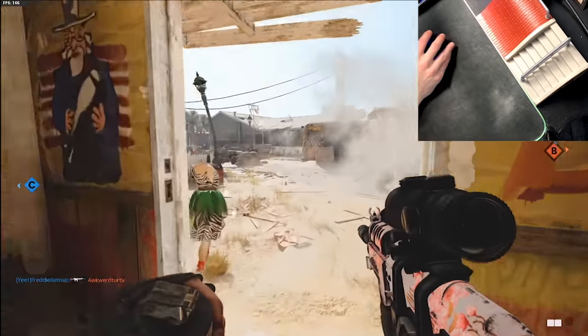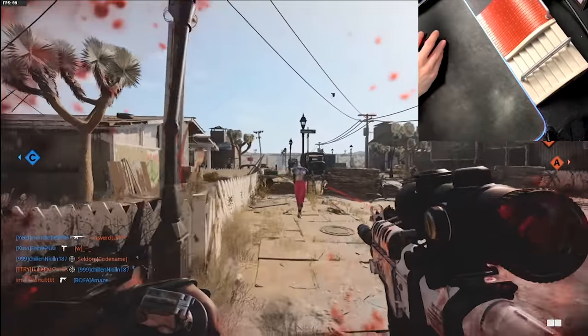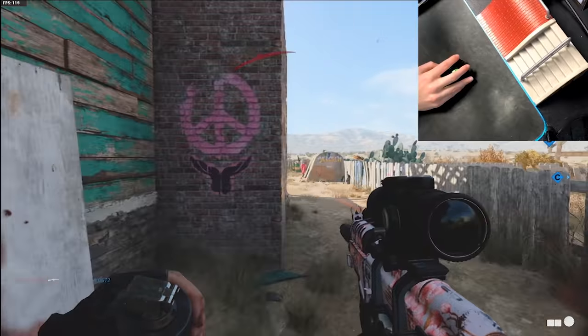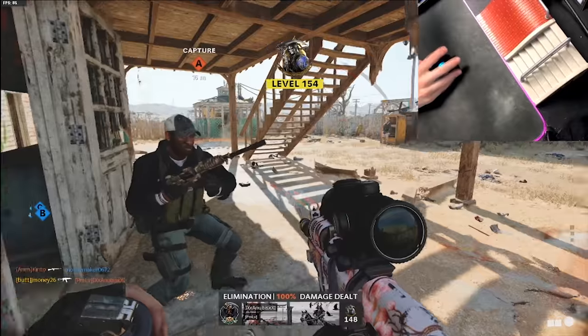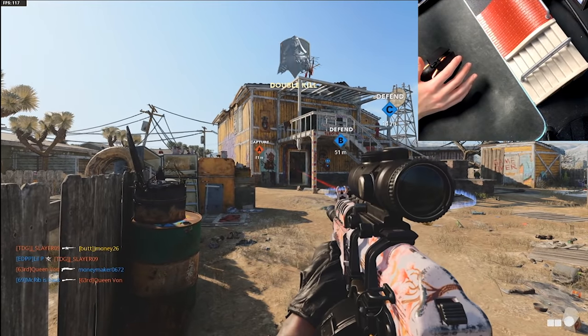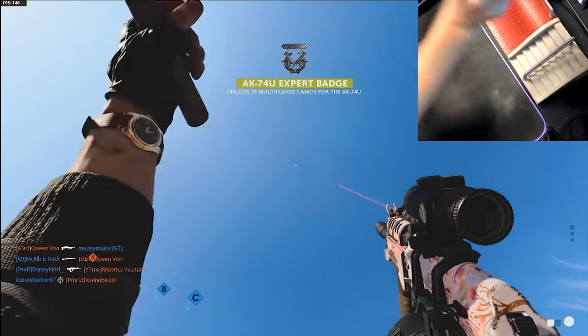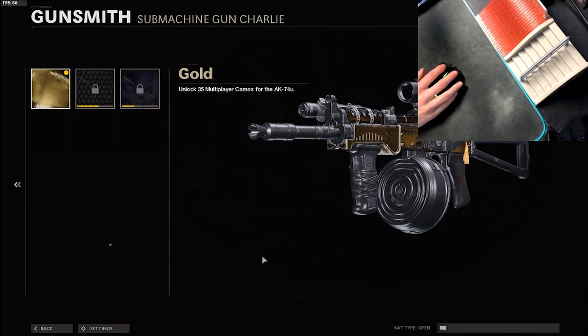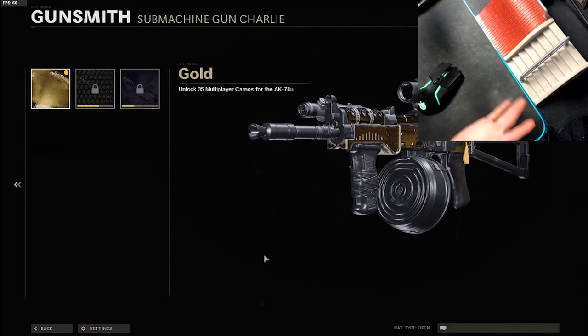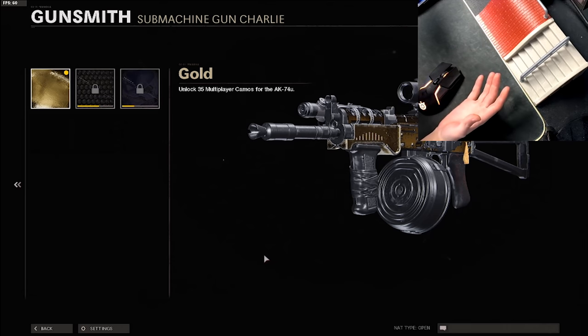Oh my God, it's always the second game. First game runs completely fine, second game you're just fucked. That's it. That should be it. That's got to be it. This is what the AK-74U looks like with gold on it. Between the point blanks, the game not working, and just ass cheeks — I'm fed up right now. Leave a comment of what gun you want to see me do next. Please be nice, be gentle, give me a good gun. I'll see you guys in the next one.